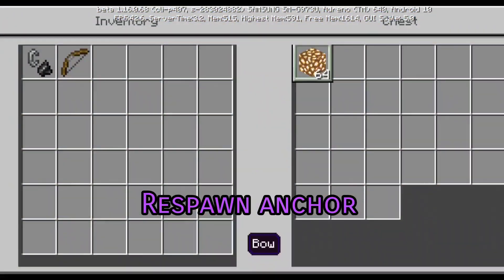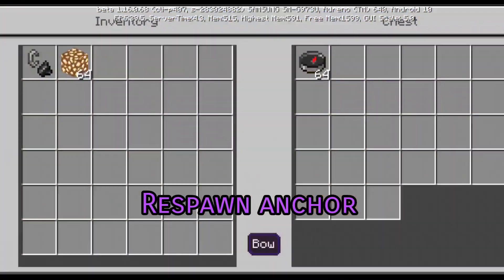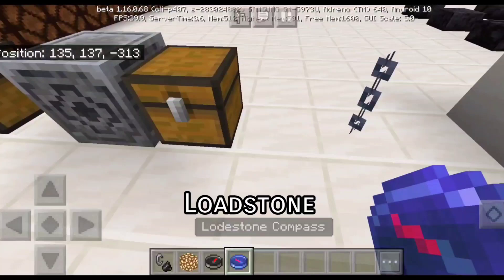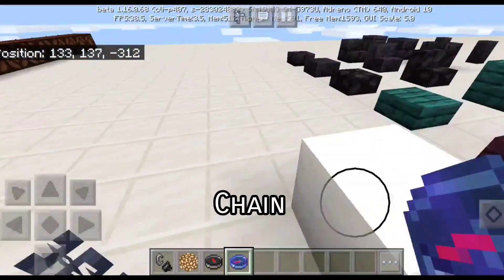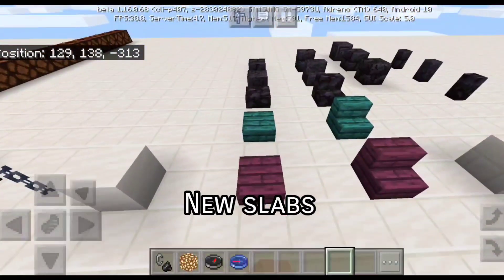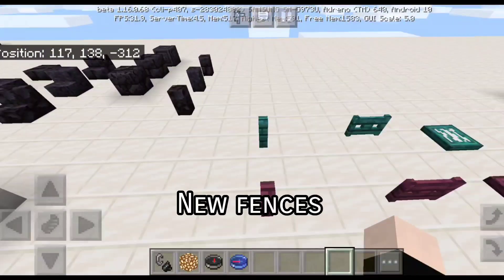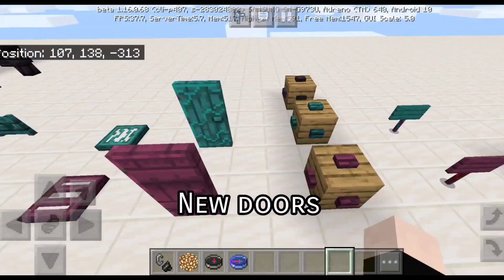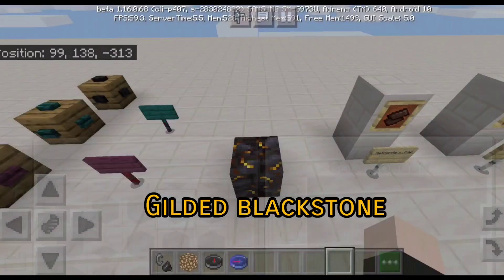Respawn anchor, which you can activate by putting glowstone. Lodestone, which can make a lodestone compass and it's gonna be pointing to where the lodestone is. Chains, smooth quartz, all these new half slabs, stairs, blocks and bricks, walls, fences, fence gates, trapdoor, doors, buttons, signs, and we got the gilded blackstone.